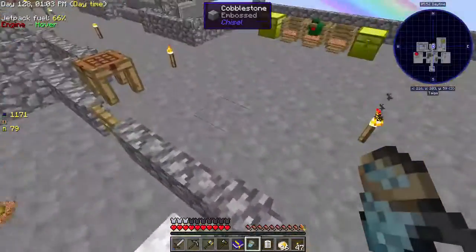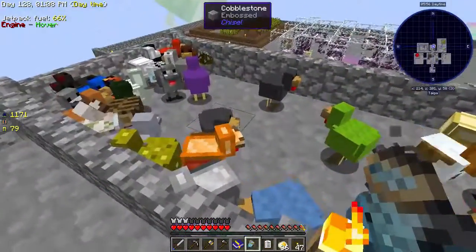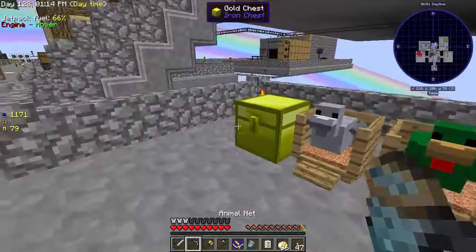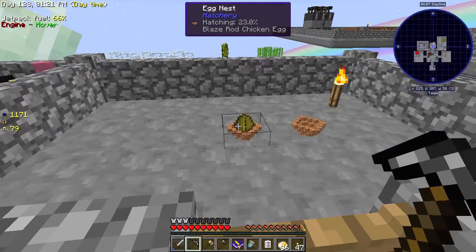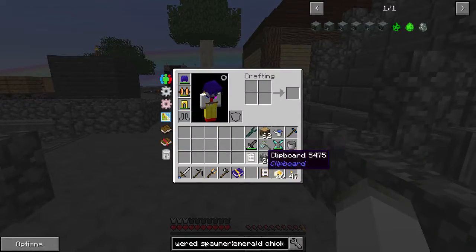We have a lot of chickens — we'll get that taken care of eventually. Mr. Clay chicken is right here. I'll put them all in there and let them do their thing. It has 23 health so that might take a while, but that's fine. Kind of anxious to see what that one looks like.